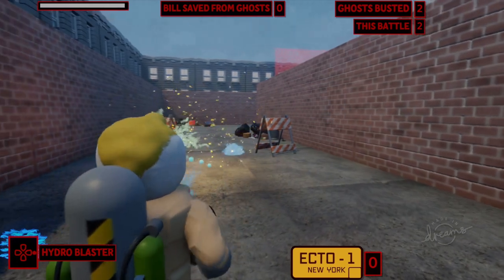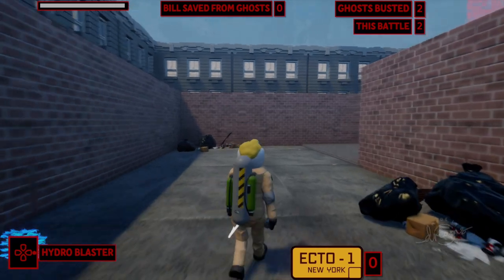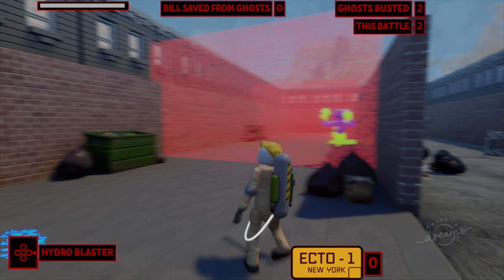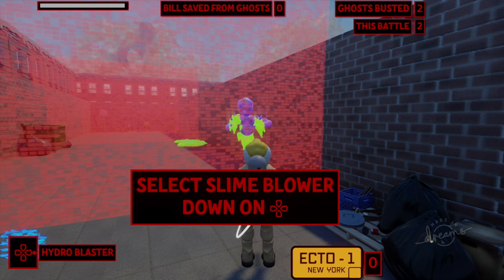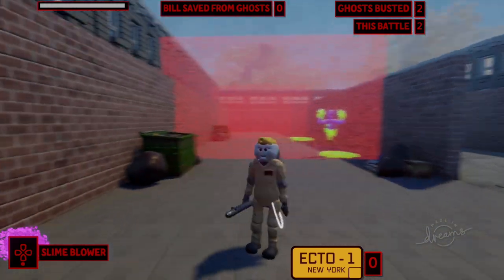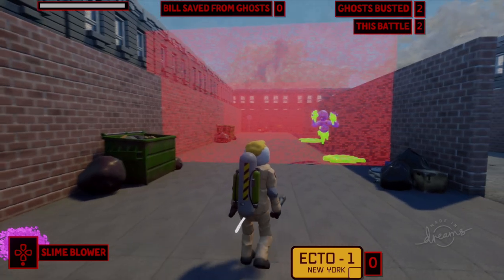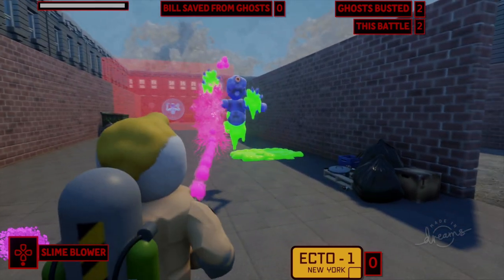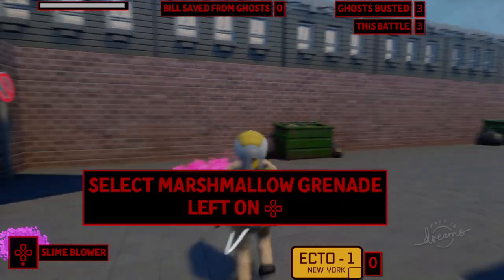Going up to this fire ghost — he just threw a fireball at me. You can actually put out the fire on the ground using your hydro blaster — that's so cool. Continuing along, we've got a slime ghost around the corner. To beat the slime ghost I'm going to choose the slime blower. I just love the Marshmallow Man with the cigarette in his mouth. Kids, don't smoke — that's my PSA for this video.